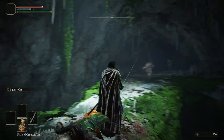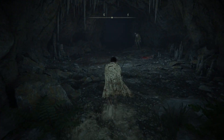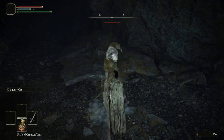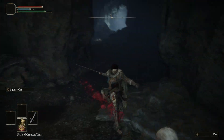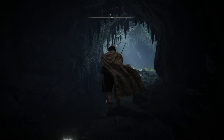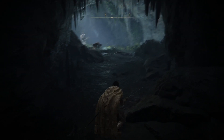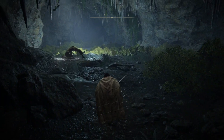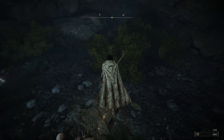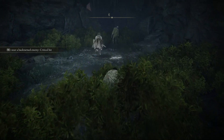Once you understand that you have to dodge through — sometimes into the enemy, into the attack — you can have a lot more success. Also, what I did just there was a backstab. Backstabs are pretty much like stagger hits; they do a similar amount of damage and let you take care of certain enemies by going around their back and hitting them. Most of the time you'll even one-shot enemies if you're at an appropriate level for that zone.